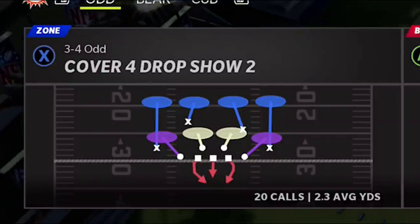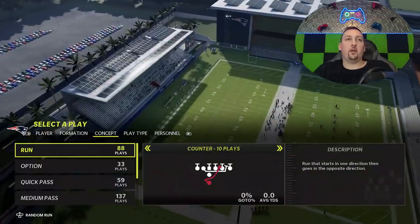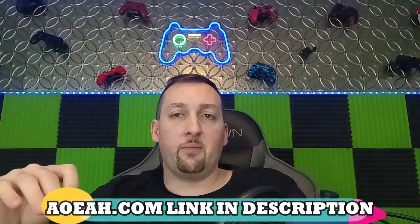This has been an overpowered defense for a very long time. Let's pick that on the offensive side — I'm just going to pick a random run play. This video is brought to you by my coin sponsors at AOEAH.com. If you want to get your MUT team up, check them out. Link in the description below and use discount code MONEY to get 3% off — always the cheapest coins on the market.